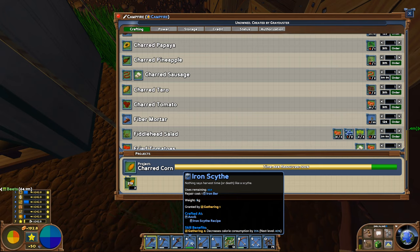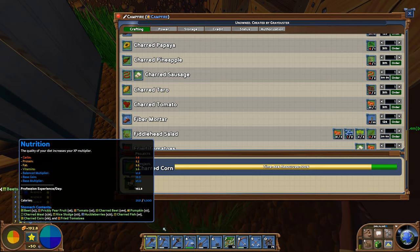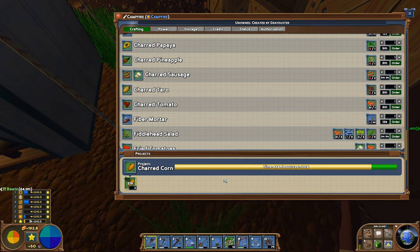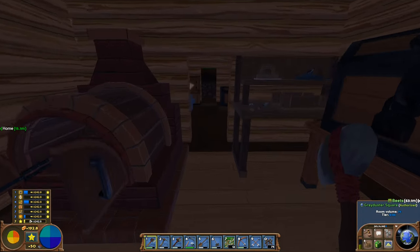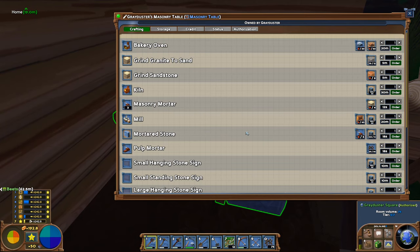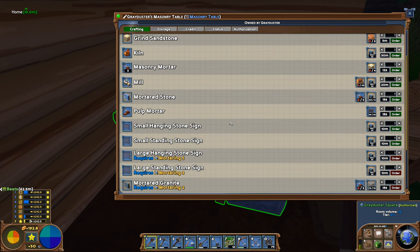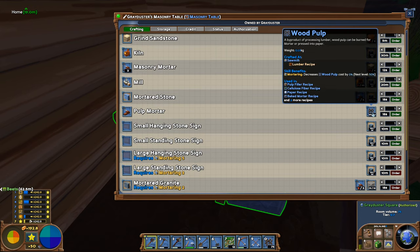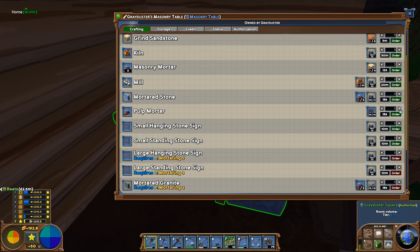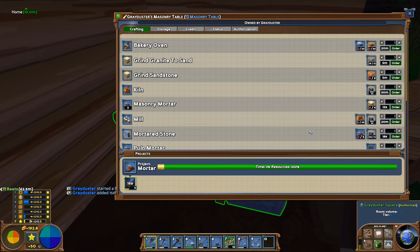Of course there'll be a lot more of this stuff once you've cleared all of the wood out of your area. Let's see how much we've got and how much mortar that actually gives us. Masonry mortar is the one from sand, which takes quite a while with one of these masonry tables. Instead I want the pulp mortar. Unfortunately these do take 30 to do for each pulp mortar — that's quite expensive. And unfortunately one mortar stone needs five of those.